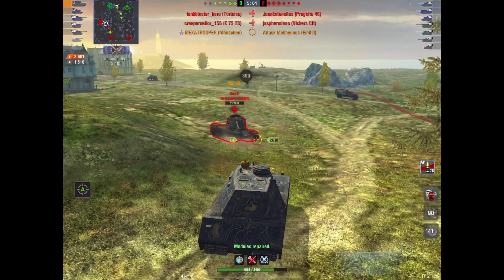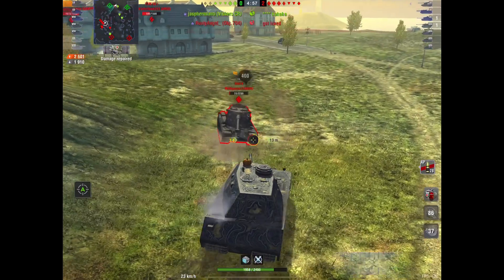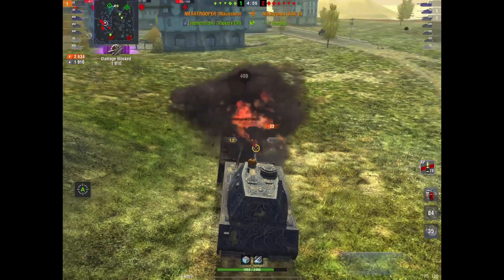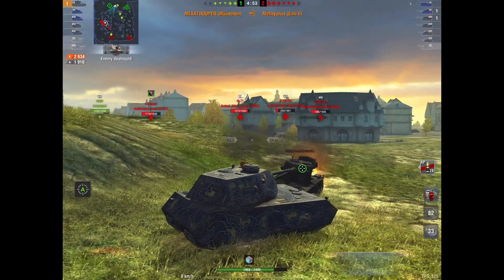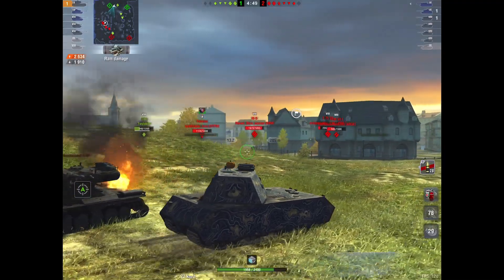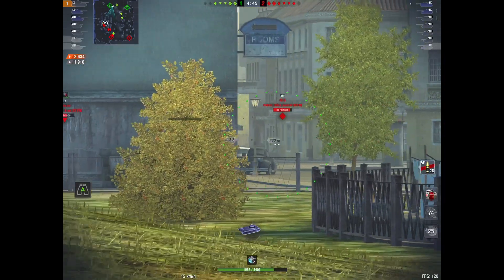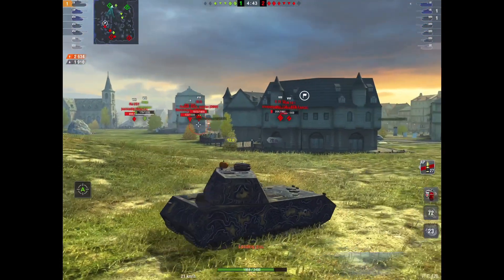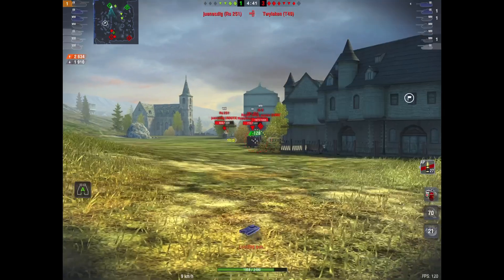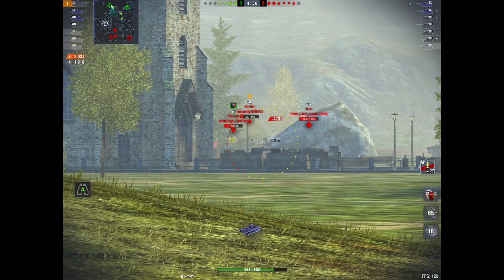I call this the hill trap strategy — we've done it a couple of times in tournaments and it works really well. You let the enemy push, especially in encounter mode. You let them come to you and use the hill as cover, and you can shoot a lot of places from it. Mexa Trooper is already at 2,600 damage and one kill, but it's a four-on-six, not looking great.